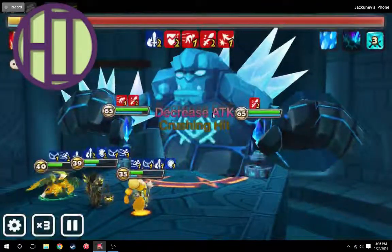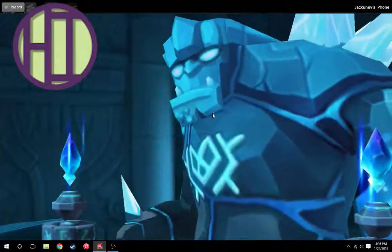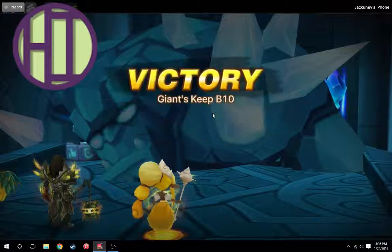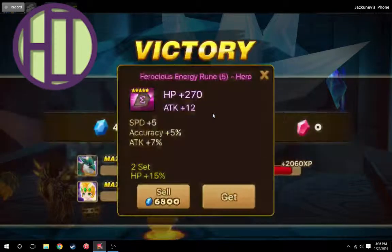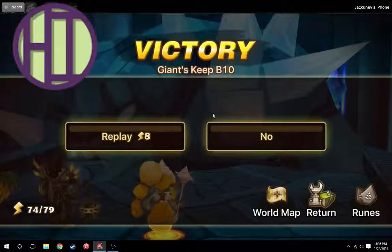I have two guys down, but it doesn't matter because the giant's almost dead and my speedy team is able to take him down. He is down and now we stop the clock — five minutes and pretty much 30 seconds, and we're all done. So that's my first team. I got an energy rune that doesn't have HP percent on it. I'm just going to keep it because it has that 5 speed on it, but I'm probably never going to use it and will probably end up selling it.